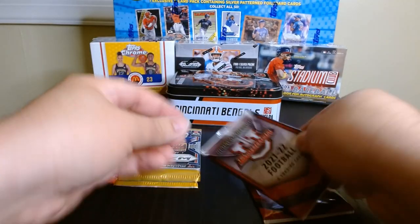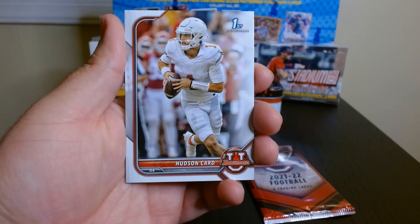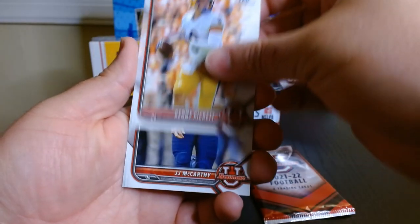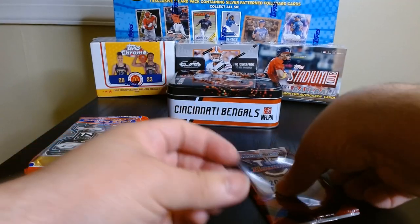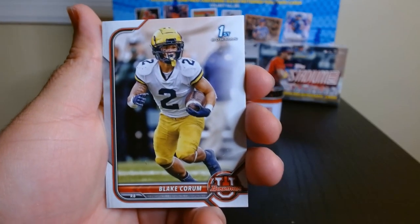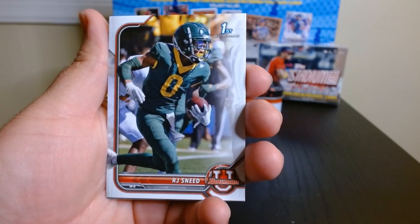Let's go now for the Bowman U — four cards. This one is 2021-22. It can have some hits and some pretty nice parallels. We got a Hudson card, James Cook on this retro Bowman design, JJ McCarthy — look at who's gonna be in the draft — and Blake Corum, who I think will also be in the draft this year.